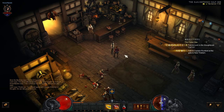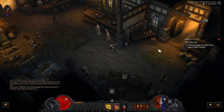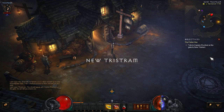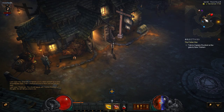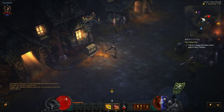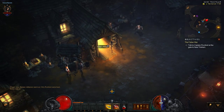Now we've got another quest to speak to Captain Rumford at the gate of New Tristram. What you have to do for the quest is it'll come up below your map and this shows you where everything is — your stash, the Book of Cain. The Book of Cain is Cain's house.